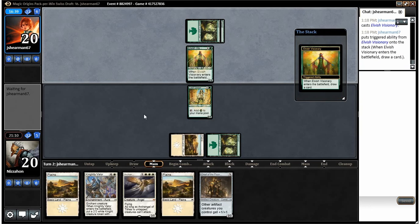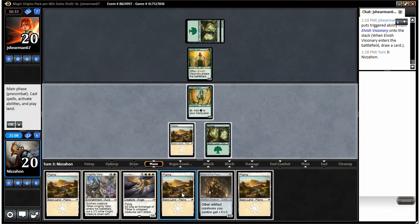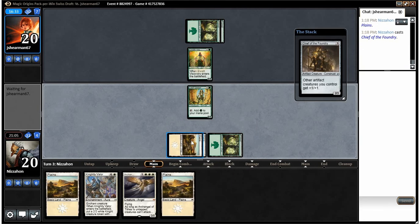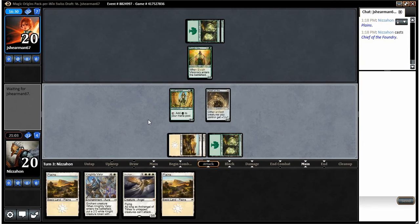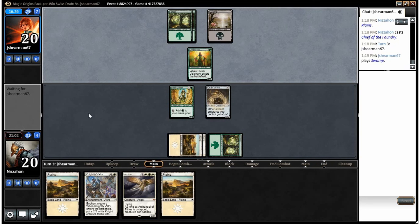There's that elf who can unfortunately block our sad little Leaf Gilder. Drawing all of our green — we'll play out our Chief of the Foundry and end our turn there. Next turn we're going to drop the Archangel. We could also just play Knightly Valor depending on the board state, but I think I'd rather drop the Archangel in most situations. Especially because I still have one turn before he has black instant-speed removal up, so we can play Knightly Valor without being too worried on any of our dudes.